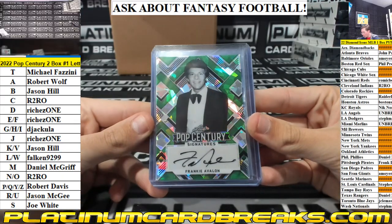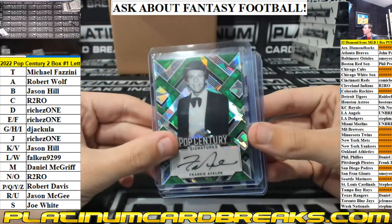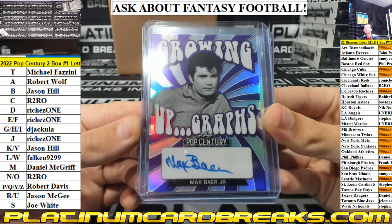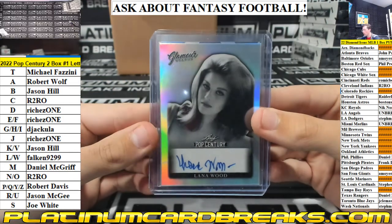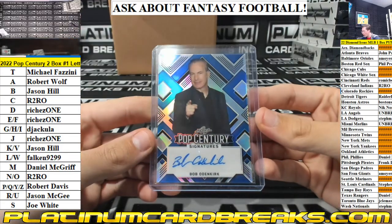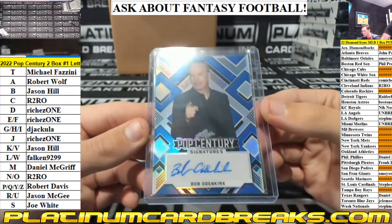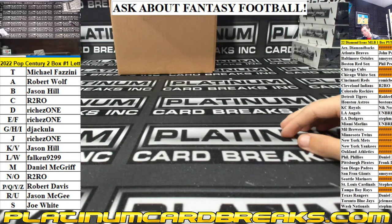We got a Frankie Avalon. Three out of three. Furry says mysteries are very, very good. Max Baer. M-spot is Daniel. That's numbered 17 out of 20. Lana Wood, L-spot — Falcon — out of 35. And a Bob Odenkirk, 28 out of 35. This is the guy from Better Call Saul.